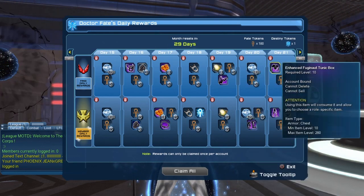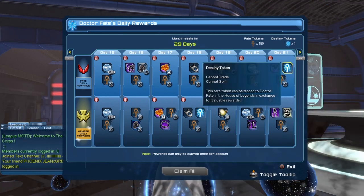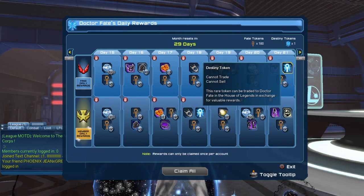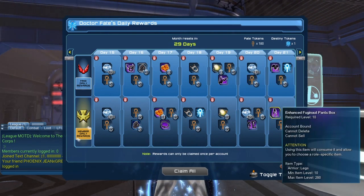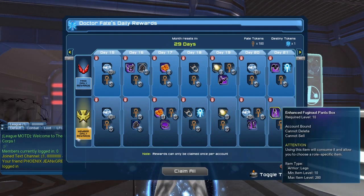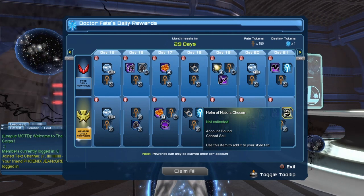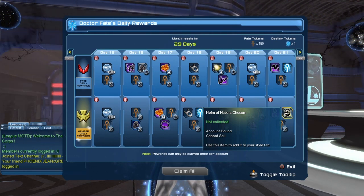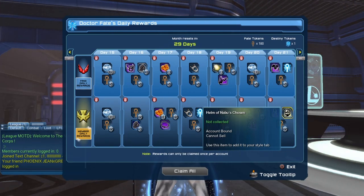On day 21 we get the Enhanced Fujinaut tunic box and a destiny token — that is the one destiny token free to play players get a month. We also get the Enhanced Fujinaut pants and 15 fate tokens. But the big item everyone has been waiting for is the Helm of Nabu's Chosen — the Doctor Fate helmet. Log in for 21 days and on day 21 you get it. It is an item that has been highly requested.